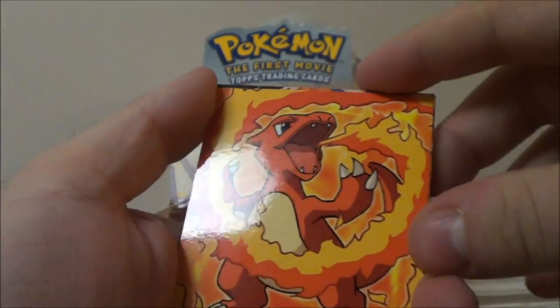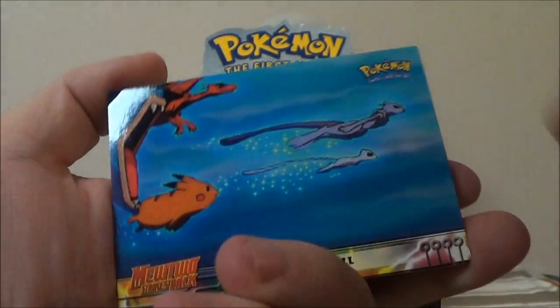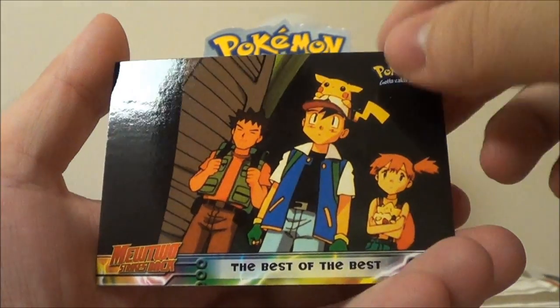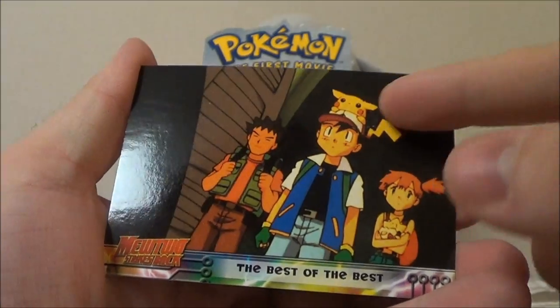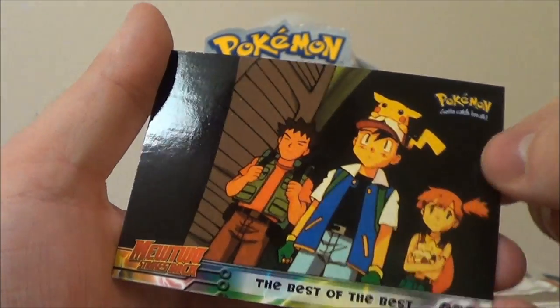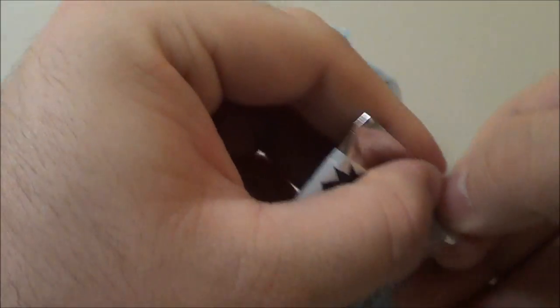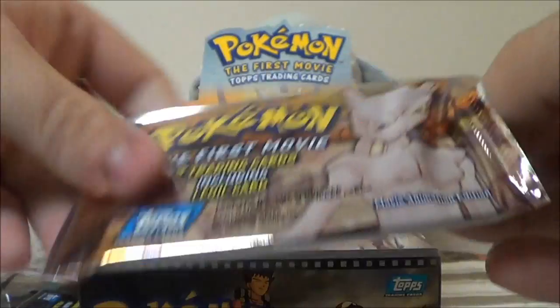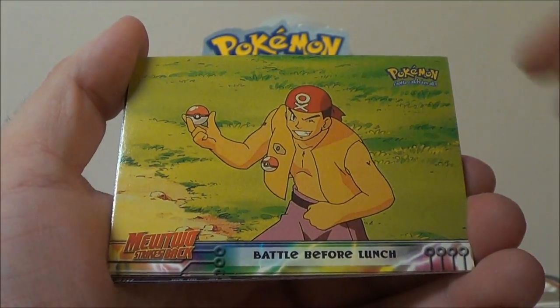This is Charmeleon — we've now got all three of that evolution line. 'The Tempest, Bad Omen' and 'The Best of the Best.' Looking at the door there, it's hand-drawn, which tells me this screenshot was taken from the original Japanese version, not the enhanced redone one that the American dub used. They probably had been planning the tie-in trading card game with the movie for over a year, since Pokémon was so popular they knew they had to make as many tie-in products as possible.